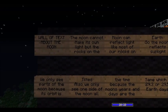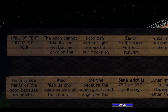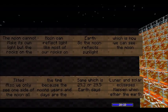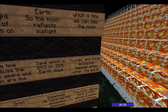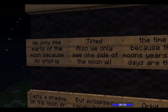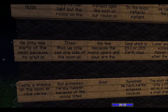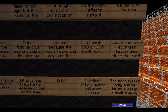The moon cannot make its own light, but the rocks on the moon can reflect light like most of our rocks on Earth. So the moon reflects sunlight, which is how we can see the moon. We only see parts of the moon because its orbit is tilted. Also, we only see one side of the moon all the time.